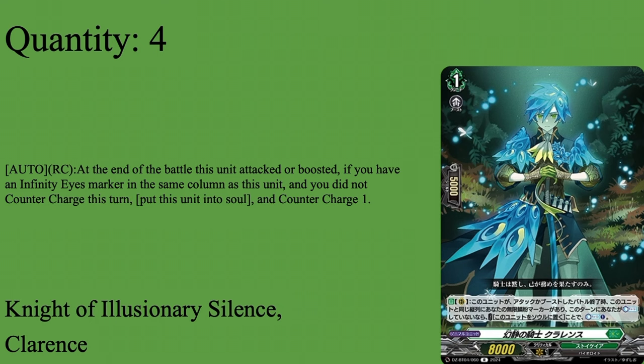Moving on to our Grade 1s, we have 4 copies of Knight of Illusionary Silence Clarence. He was the card that made me think every single Destined 1 is going to get a Counter Charger, and then Alden didn't get one — but in Alden's defense, Fire Ass exists. I'm recording this the day before we get the Destined 1 of Exceedance, so if that one gets a Counter Charger, it goes to show every single Destined 1 is getting a Counter Charger, and the only reason Alden didn't get one is because technically Alden already has one in the form of Fire Ass.